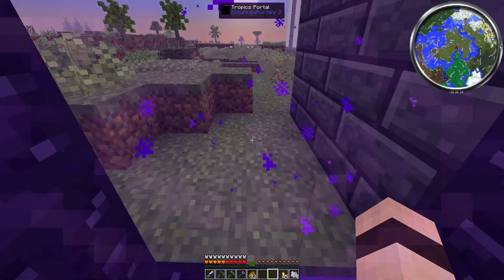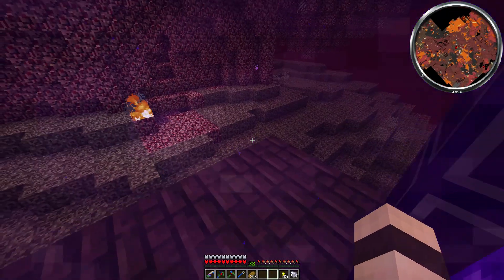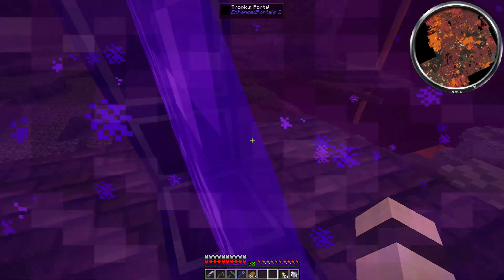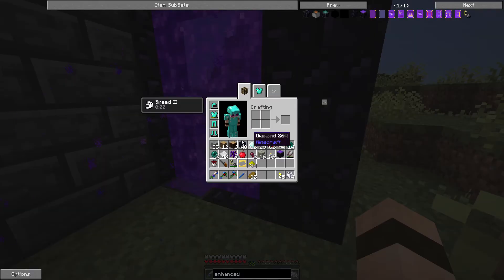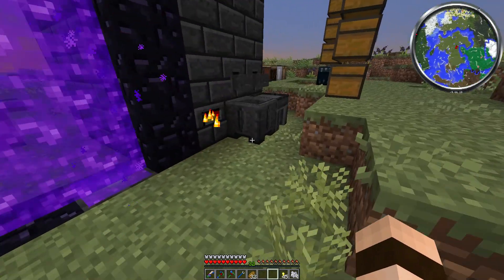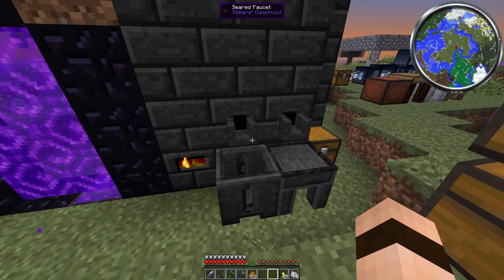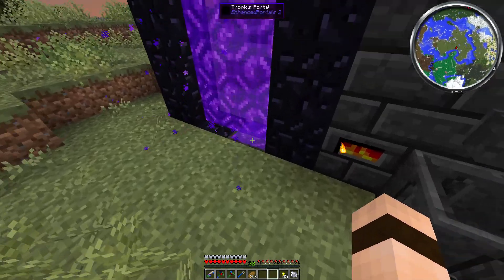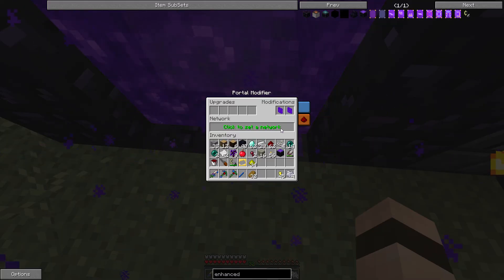So yeah, this just takes us to the same portal. I actually noticed that my hearts turn red — even though I've still got the same 15 hearts, it looks red to me. It's kind of weird, but they're still there. When I take damage, it doesn't go down. I just thought that was some weird little bug — kind of annoying, actually.